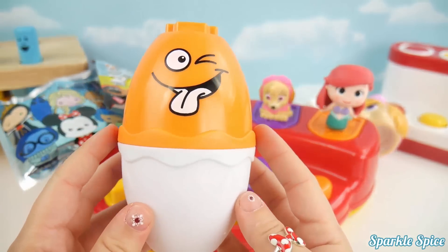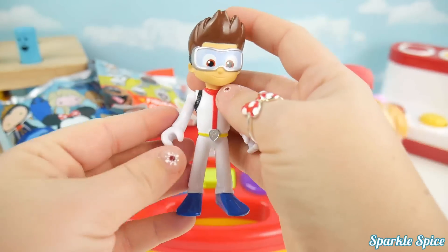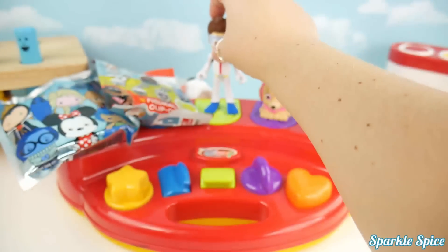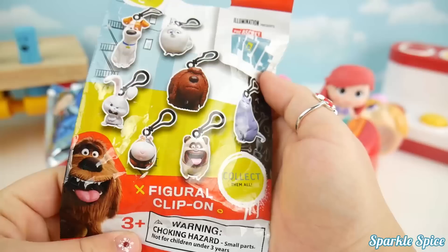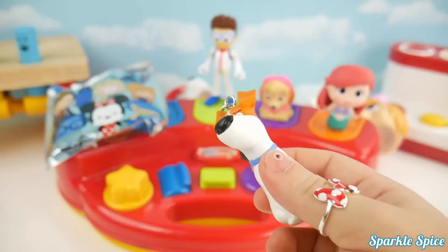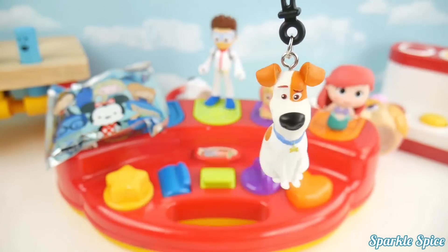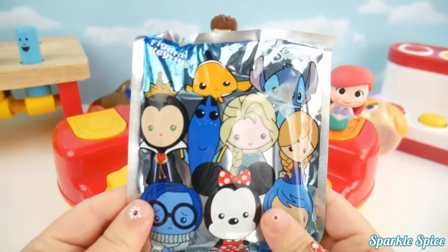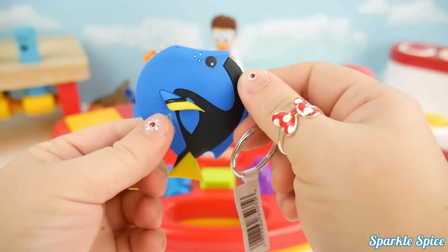We have a funny face orange egg. Ryder was inside. It's a figure-old clip-on from Secret Life of Pets. This is Max. It's a Disney figure-old key ring. We got Dory.